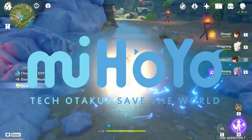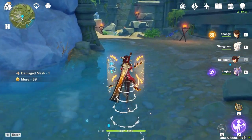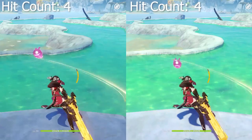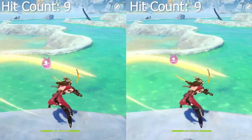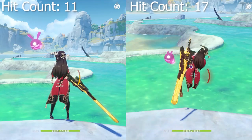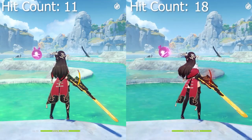So with the 1.5 update, miHoYo removed Beidou's glitch — or ability — to use her stamina bar for her charge attack. Well, kind of. In this video, I'll be talking about the recent change in gameplay mechanic for Beidou specifically, along with showing you guys an alternate method on how to achieve the maximum combo.